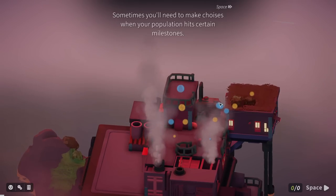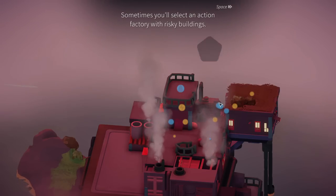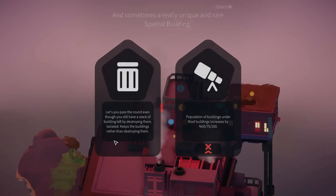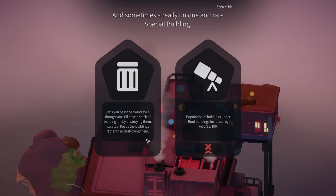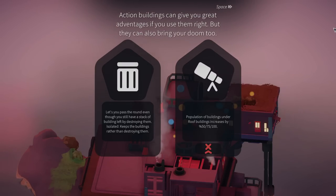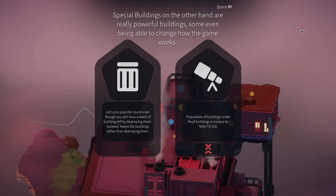Sometimes you'll need to make choices when your population hits certain milestones. Sometimes you'll select an action factory with risky buildings. Population of buildings under roof buildings increases by 50% — 75 to 100. Let's you pass the round even if you still have a stack of buildings left by destroying them. Isolated — keeps the buildings rather than destroying them. Sometimes a really unique and rare special building. Action buildings can give you great advantages if you use them right, but they can also bring your doom.